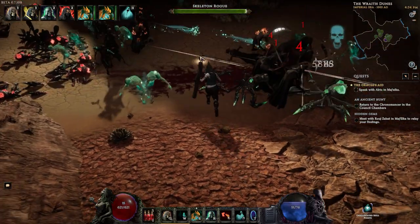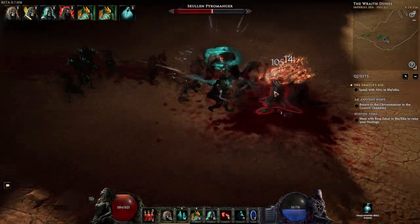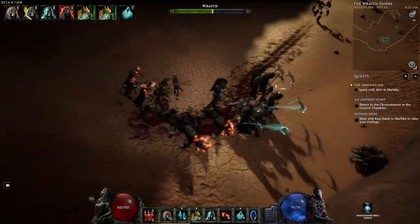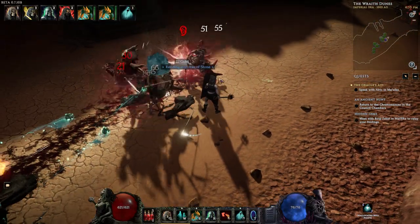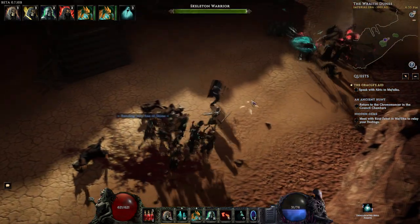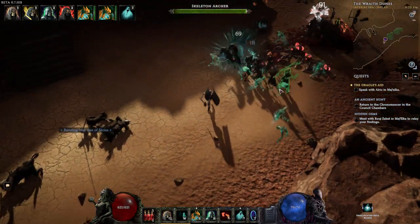Let me zoom in a bit so you can see those wraiths. I really think these guys look like those things from Pokemon — that little Pokemon dude with the skull on his head. So yeah, that's a pretty good demonstration of what's currently in the game. I'll just go over some of the other skills and then wrap it up.